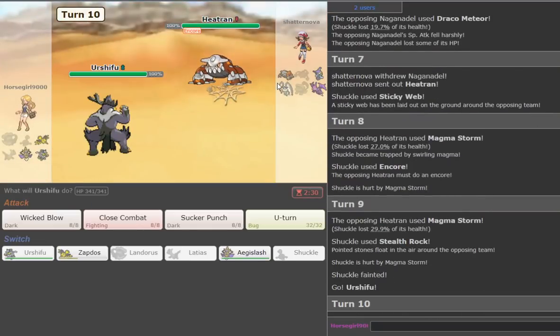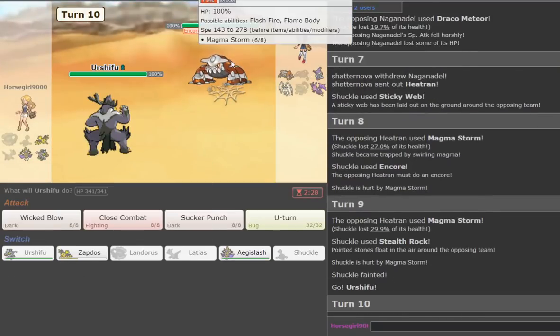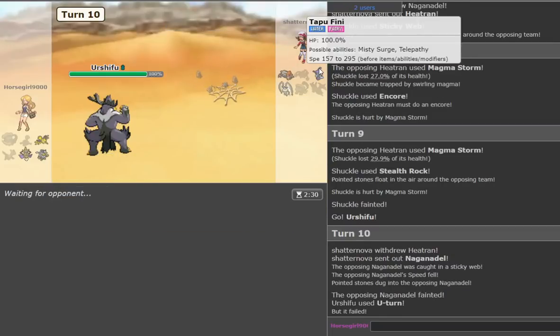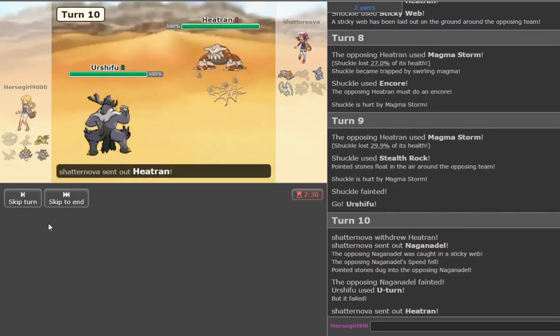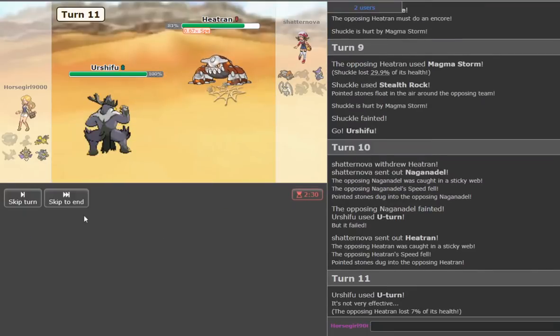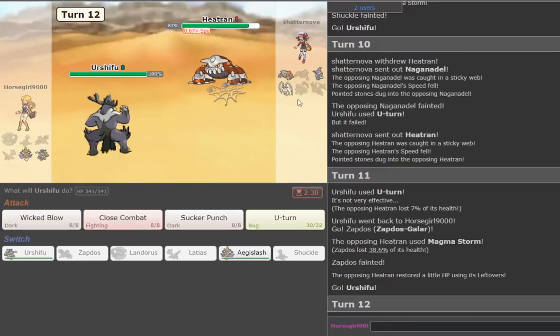We can go to Urshifu and go for the U-turn. He goes Naga — oh crap, it died! I forgot. Oh fuck. Okay, we can at least block. He goes Heatran — that's a problem. This guy played it well, I played it stupid — that was a bad play. We just spam Close Combat — that's all we can do. He goes Kommo-o — that dies in one. Ferrothorn.